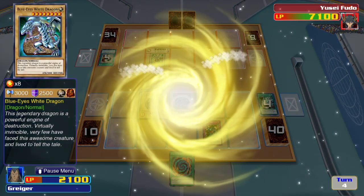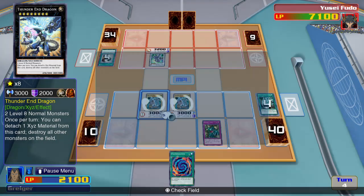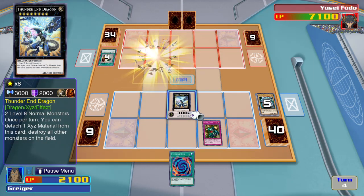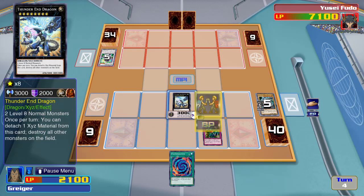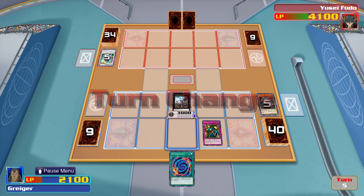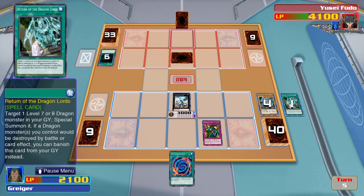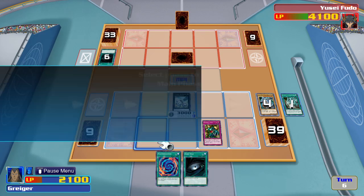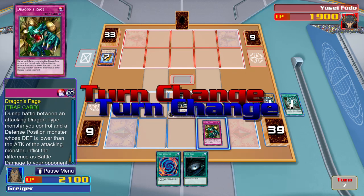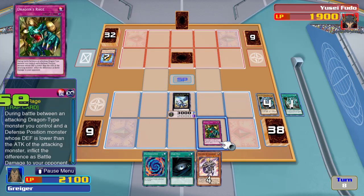And now for an XYZ summoning. I take two Blue-Eyes White Dragons in order to summon a monster I haven't used before — Thunder End Dragon. Now I activate its ability. By removing one overlay unit, it destroys all other monsters on the field. Now my dragon will attack. I activate Return of the Dragon's effect. By banishing this card, I can protect my dragon. My dragon will attack, and thanks to Dragon's Rage, the difference between my monster's attack points and your monster's defense points comes out of your life points.